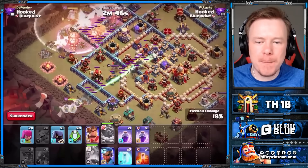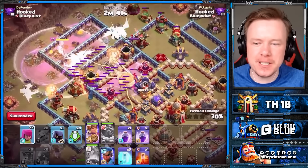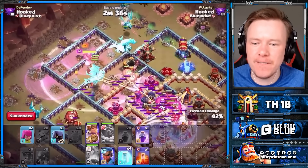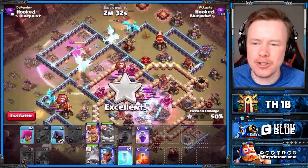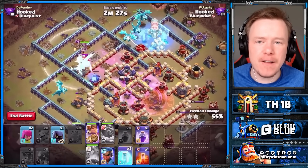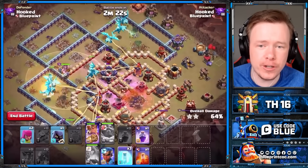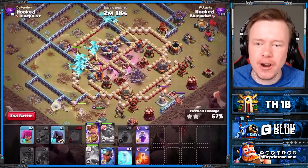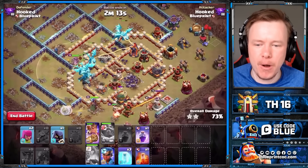The most important hero equipment? Bring the healers and the Giant Arrow. No sweepers on this base to fight, so what chance does it have? E-Drags are crushing this base, and you can see the value of the Healing Tome — these E-Dragons are still so healthy, still gaining health. Even if they go out of range of the Warden Aura, as long as they were there for the Warden ability they will keep gaining health. We've still got seven E-Dragons up — we only bring eight with this army, and all but one are still up on the base.